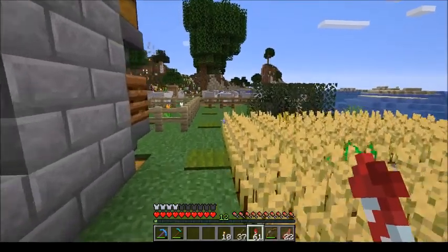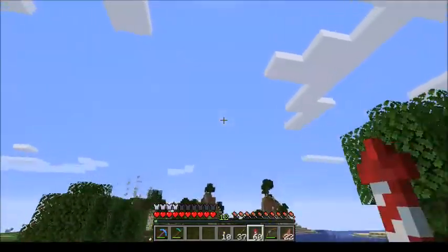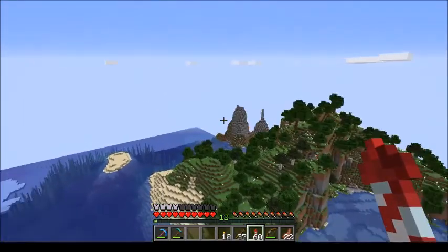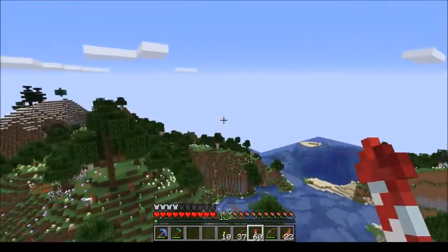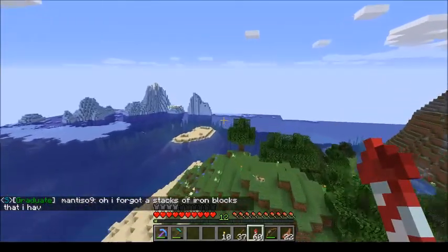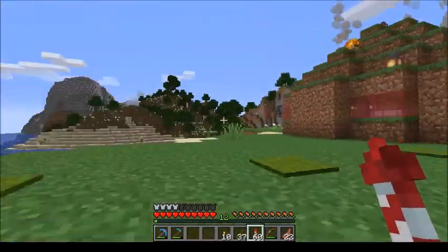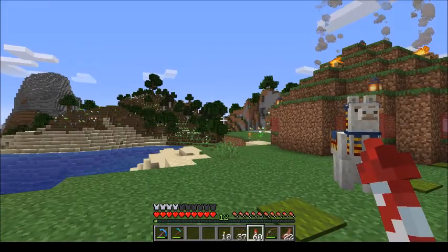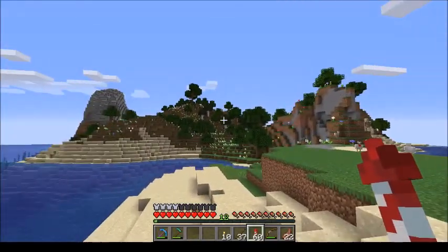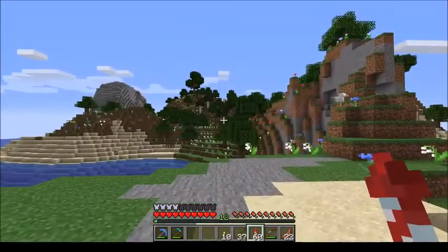Now that I have the elytra, I was thinking about doing something over here. This is a flower biome. I'm wondering if I could make some sort of flower farm over there, maybe just kind of on top of the hill — a water farm splashing down. I don't know, that might work. Something like that.